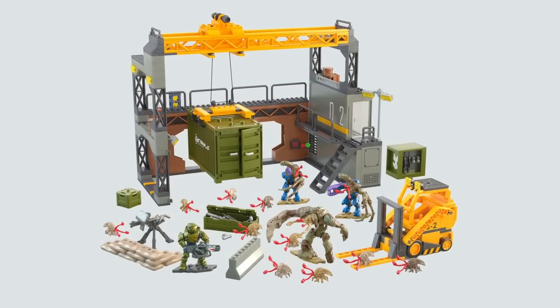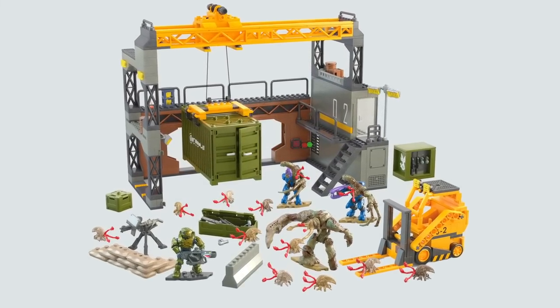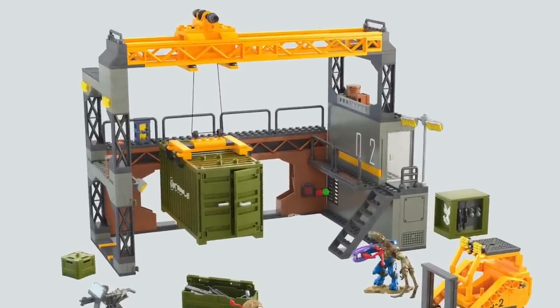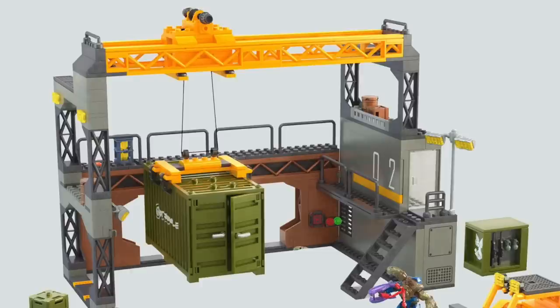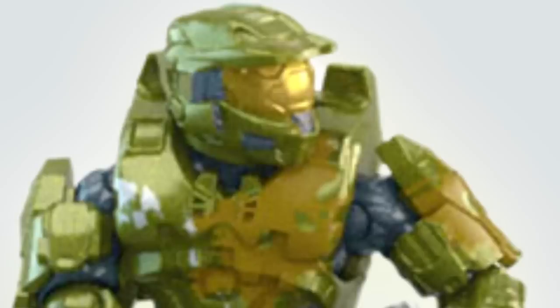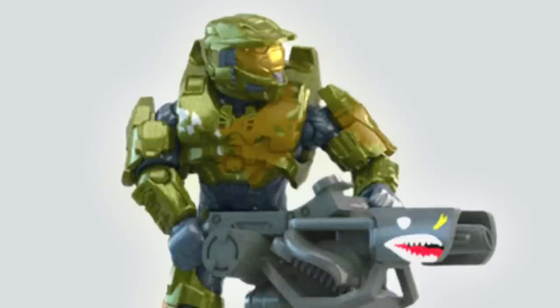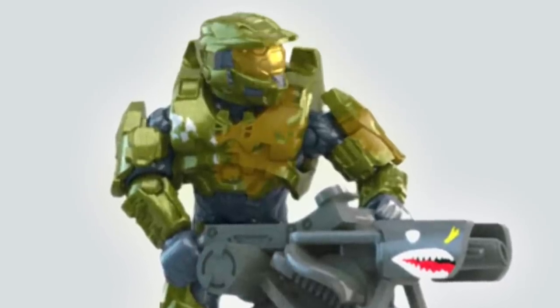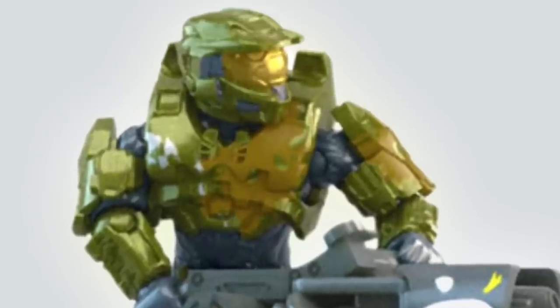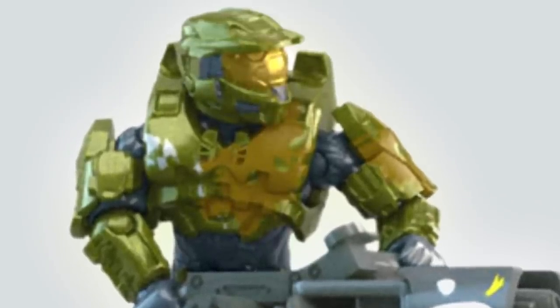They've returned to form with the Flood and included a massive amount of figures. They've added a brand new diorama piece — I want as big as possible with these big diorama set pieces, but this is still a great start. They've got an interactive element with that crane, and a Flood-Biomass Splattered Master Chief. It's all well and good just releasing another Halo 3 Master Chief, but for anyone like me who owns all the Master Chiefs, I don't just want another one. So to get a Flood-Biomass Splattered version is great. These are only production-rendered images, so only time will tell how much splatter there is.